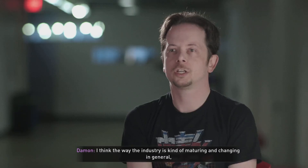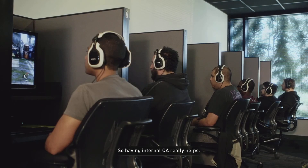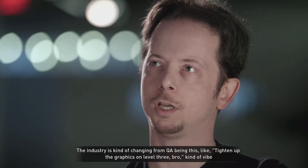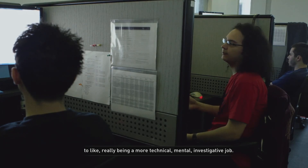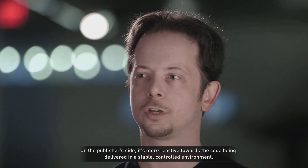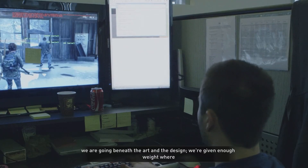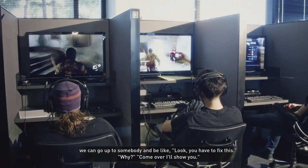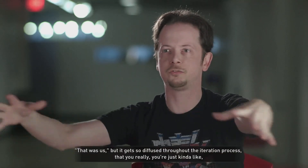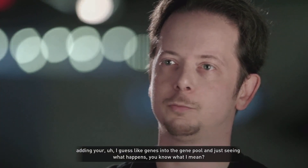I think the way the industry is kind of maturing and changing in general, you're seeing a lot more focus and importance on refinement and polish. So having internal QA really helps. The industry is kind of changing from QA being this 'tighten up the graphics on level three, bro' kind of vibe, to really being a more technical, investigative job. On the publisher side, it's more reactive towards code being delivered in a stable, controlled environment. Whereas on the developer side, especially at Naughty Dog, we are going beneath the art and the design. We're given enough weight where we can go up to somebody and say, look, you have to fix this — come over, I'll show you. That kind of feedback gets so diffused throughout the iteration process, you're just kind of adding your genes into the gene pool and seeing what happens.